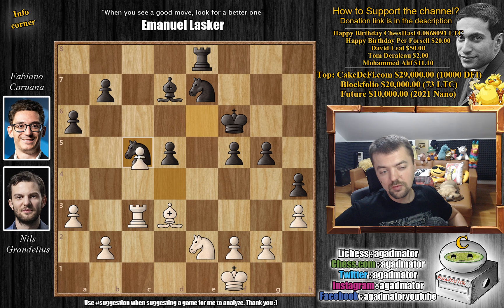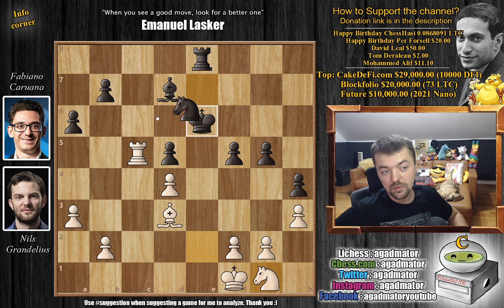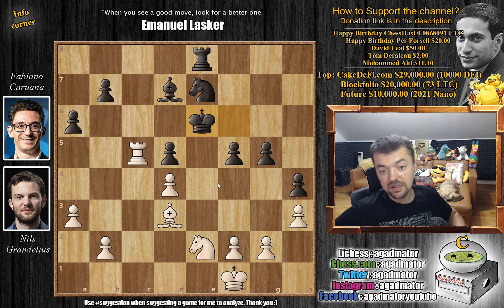White very happily goes for this trade — knight to c5. We have knight captures on c5. Now you could capture with the rook or with the pawn, but capturing with the pawn, it doesn't seem like you'll be able to push those pawns and create a passed pawn with this bishop controlling all the light squares. So instead Grandelius goes for rook captures on c5, and now king to e6, putting the king to e6 to defend the d5 pawn. If knight to c3, you don't have to worry. And now just rook back to c3.